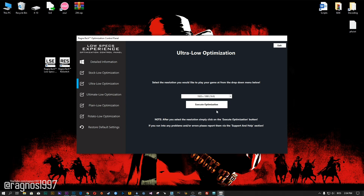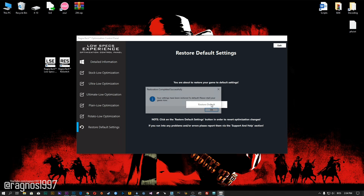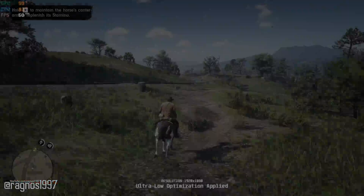Feel free to experiment with the resolutions and optimization methods to find what works for your system the best. If you are not happy with the optimization results, you can always restore your game to default settings. Simply select the Restore Default option and your game will be restored to default settings.